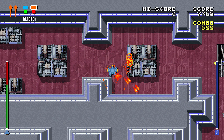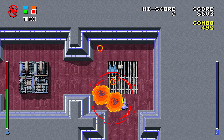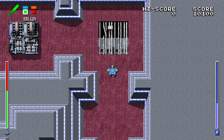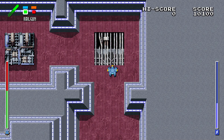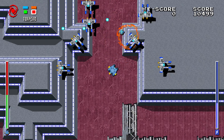We also implemented some screen shakes to help improve the feel of the game. You will notice that the screen shakes when the torpedo explodes and when you get hit by an enemy projectile. We also added screen shaking when you fire the railgun to give a knockback feeling, because the railgun is the most powerful weapon and we really want the players to feel that.